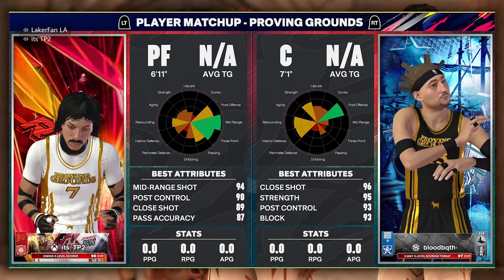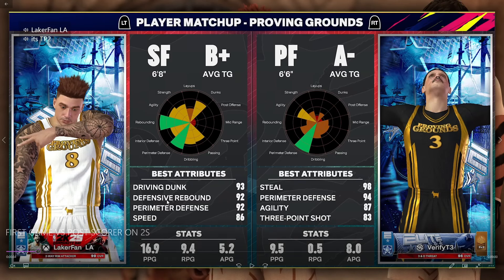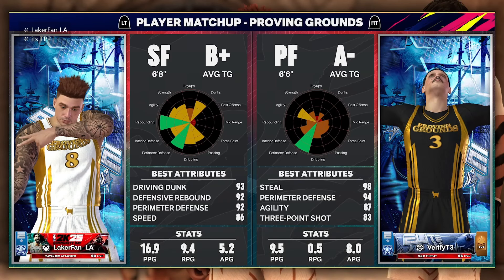The other player is a 7-1 true blue inside post scorer with 96 close shot, 95 strength, 93 post control, and even 93 block. Let me explain why that's a terrible matchup for our lineup. We have a stretch big at the two — my IRL Tanner — who's not exactly a big body. He's got a really good mid-range and three-pointer but isn't built for interior battles.